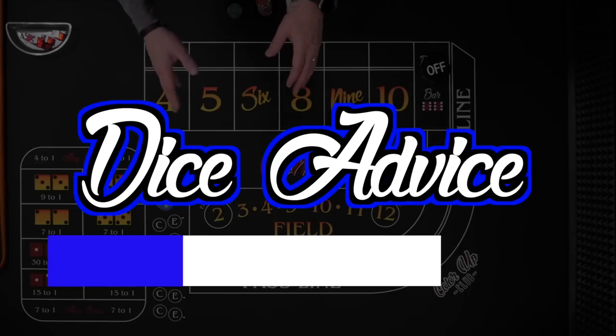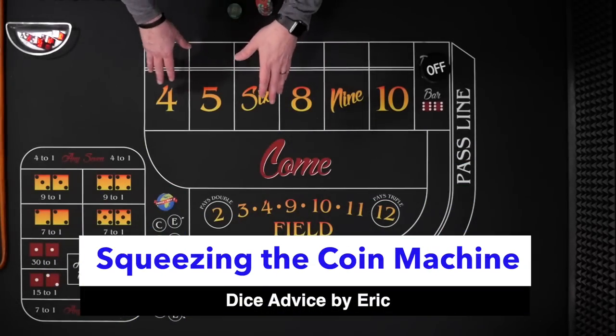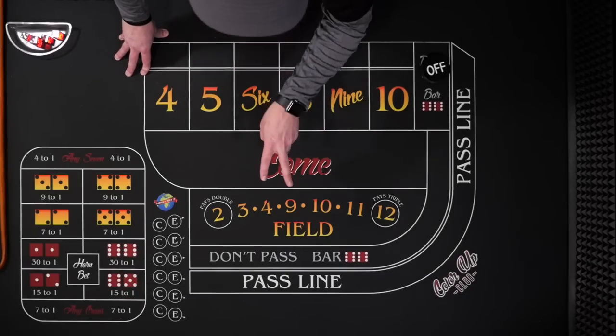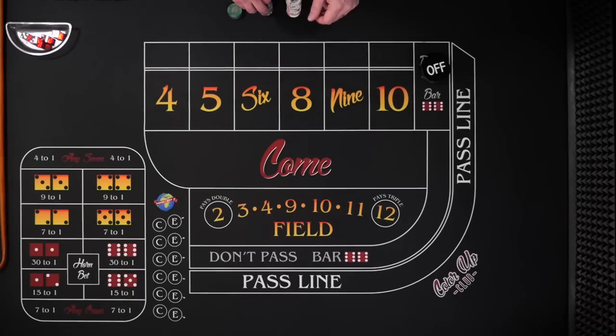Today's dice advice was submitted by Eric and he calls this 'Squeezing the Coin Machine.' It's going to take $1,200 and this only gives you enough money for two shooters in the worst case scenario. So let's see how this strategy works.